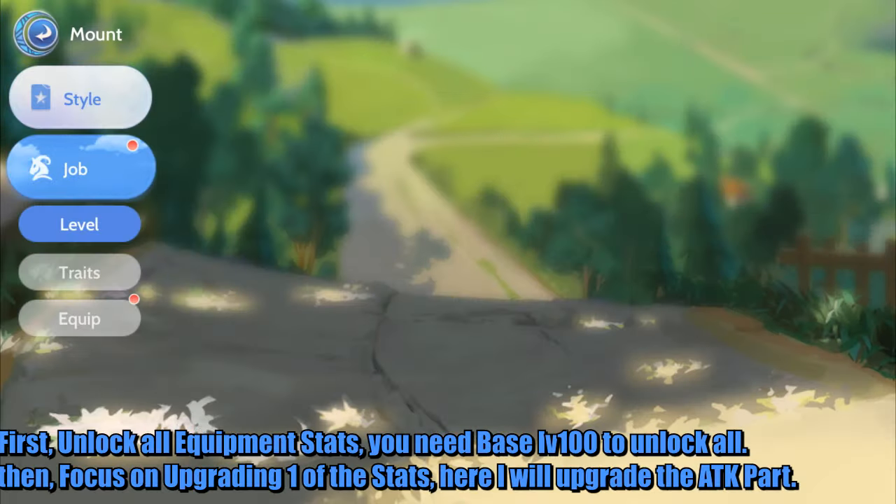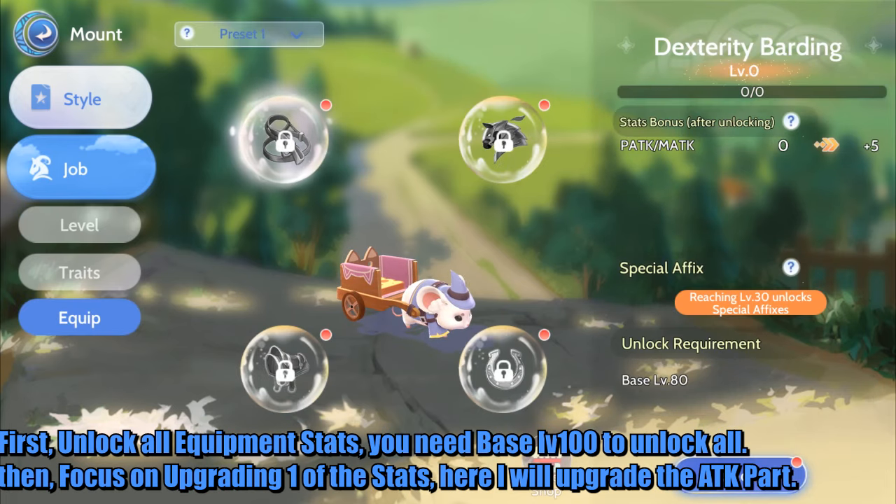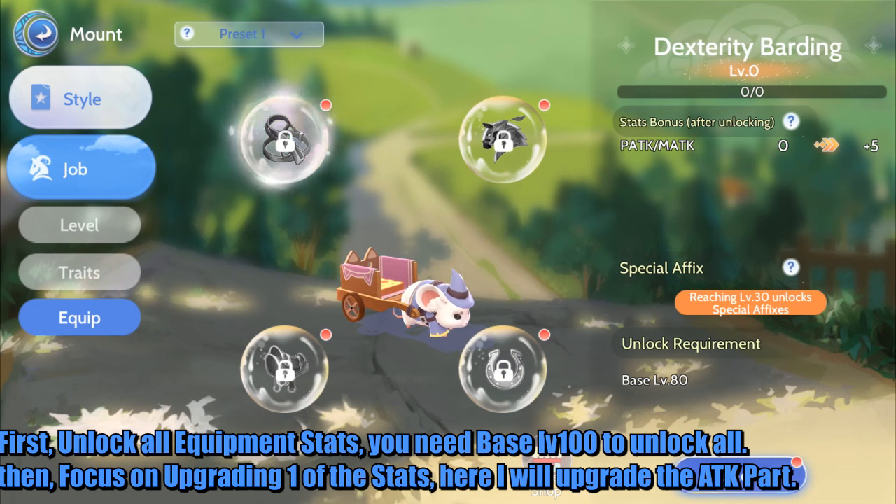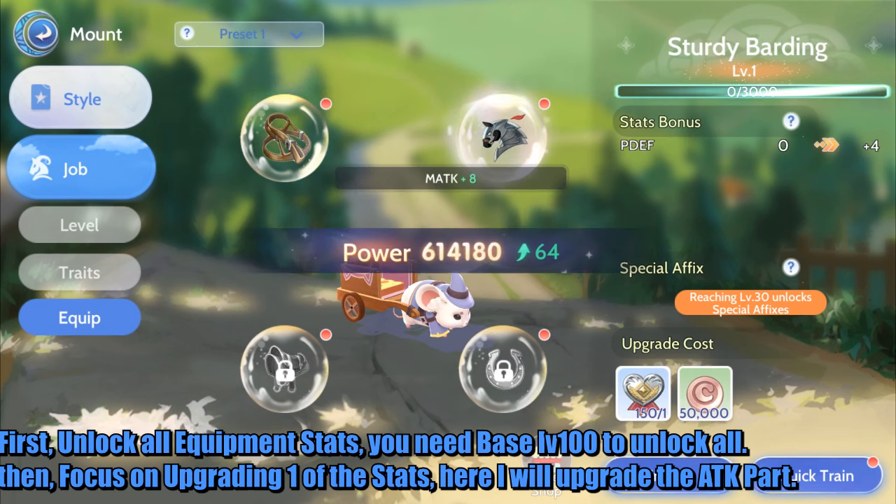First, unlock all equipment stats — you need base level 100 to unlock all. Then focus on upgrading one of the stats; here I will upgrade the attack part.